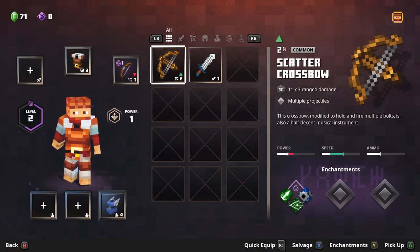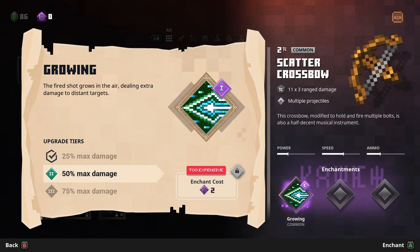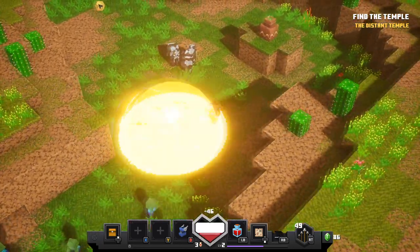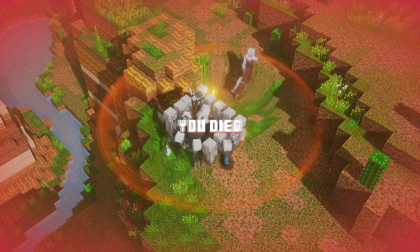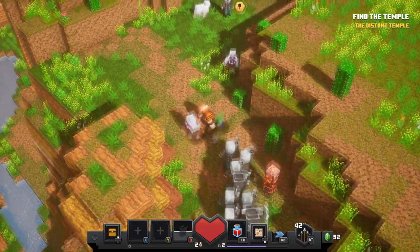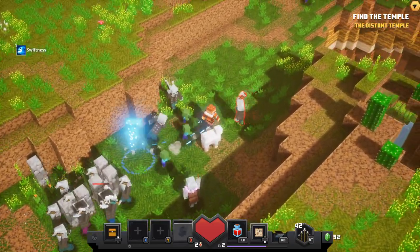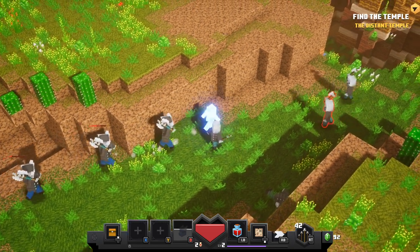Before we hop into pumpkin pastures I get my hands on a new crossbow, enchanted with growing arrows, and hop into the next level. Immediately I noticed that the baby zombies and vindicators are going to be a problem because of how fast they are. Another mob in this level that was annoying as hell was the new geomancer mob — those are the guys that keep summoning in those stone totem poles. The creepers sprinkled in this level are very useful for killing other monsters. Shoutout to them.